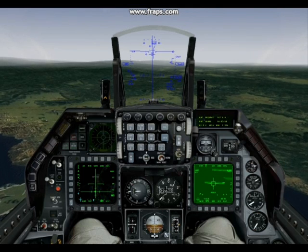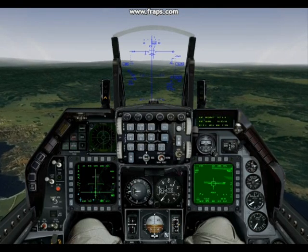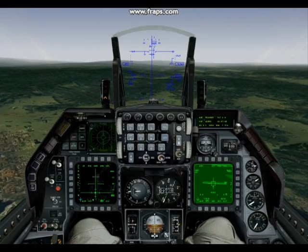When you see the second release cue, hold down the pickle button. When the release cue reaches your flight path marker, the bombs will drop.